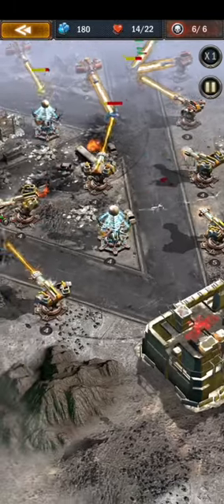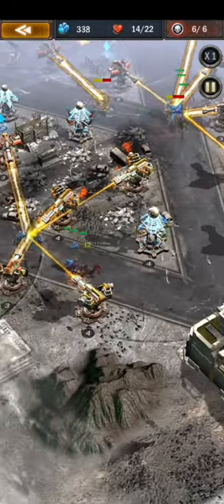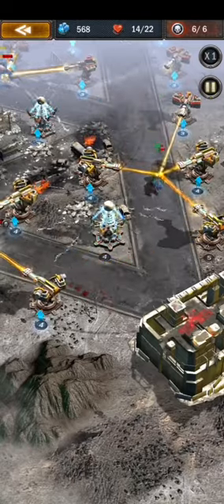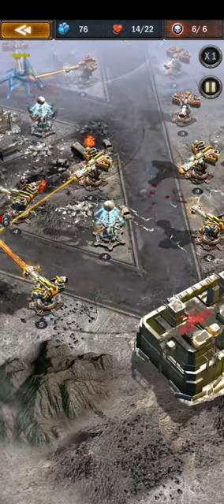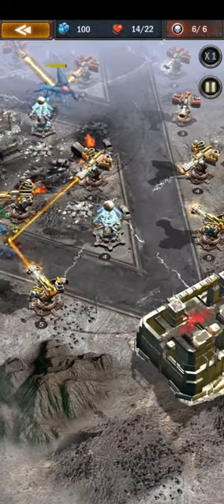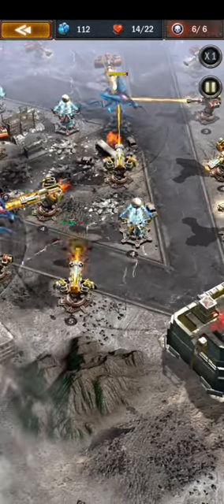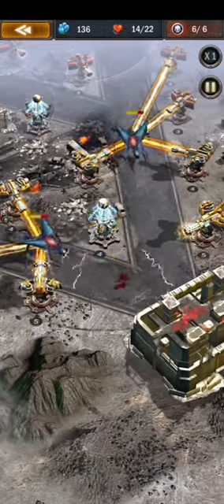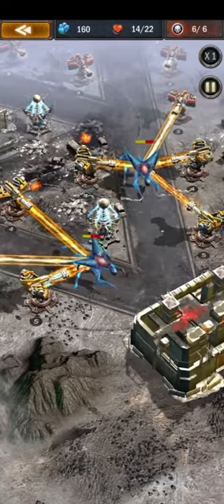Placing high-level towers near the base helps protect it and keeps your HP high. At the same time it gives you a lot of resources, because high-level towers can kill high-level zombies, and high-level zombies give higher-level resources. You can then use those resources to build the other towers as well.